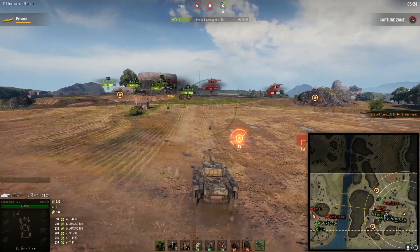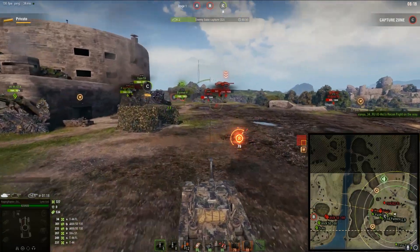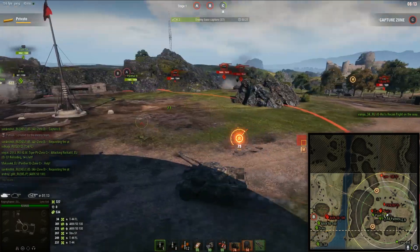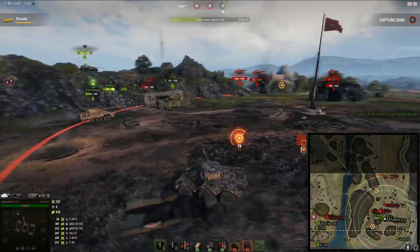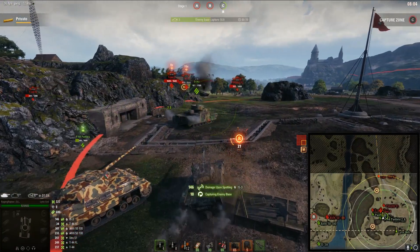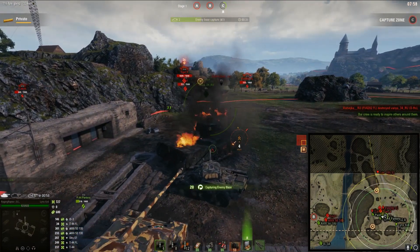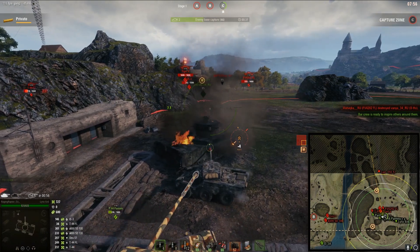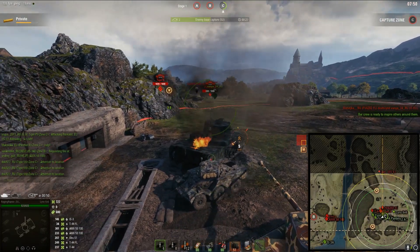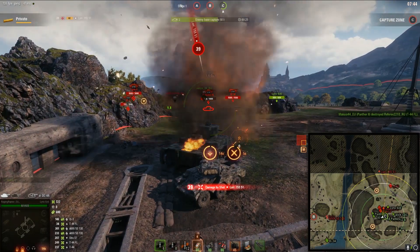It would be a good idea to just try to get into the cap and get some capping points. We don't have much HP, but we should be fast enough to drive in and hide behind those pesky Japanese heavy tanks. Turning with those vehicles is no fun at all. I guess we just wait and hope that the O-Ho rack is not going to despawn.